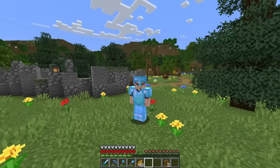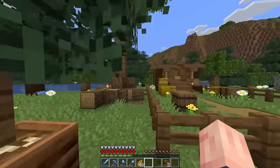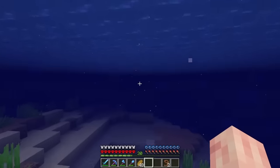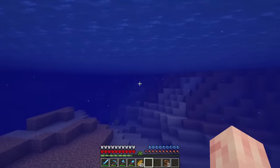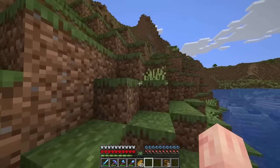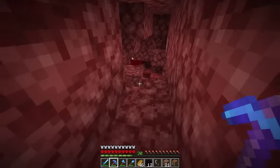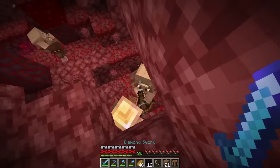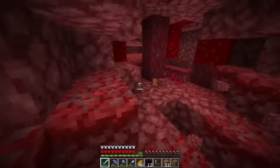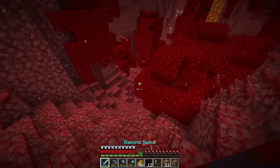We can quickly get there by heading into our nether portal and creating another nether portal closer to where we need to be. For every block you travel in the nether, you travel eight blocks in the overworld, making far distances much faster. I forgot I need to bring gold armor. One of the other mobs we actually need is hoglins, so I'm going to let these hoglins live for now. I also see a strider — we'll be getting one of those in a little bit too.